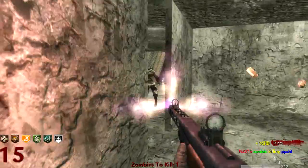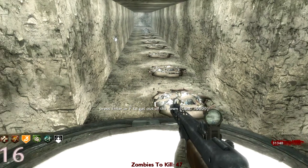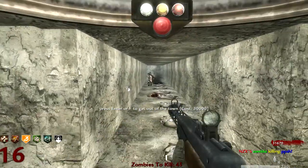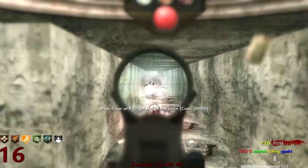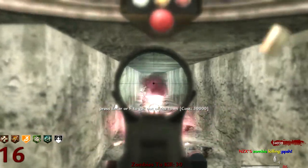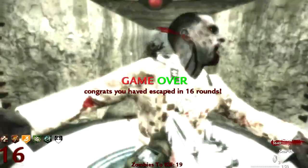I think I'm gonna go ahead and beat it. There we go — I wanna see if there are a lot of risers down here. Let's see. There's not a whole lot of risers, but there are some. Not a whole lot like I thought. Well, this is actually pretty easy down here. I thought there would be a lot more risers. I'm getting a lot of drops. Let's just go ahead and go — you have escaped in 16 rounds!